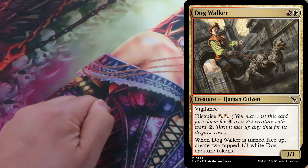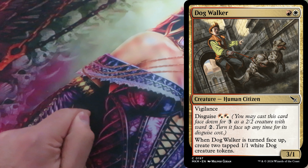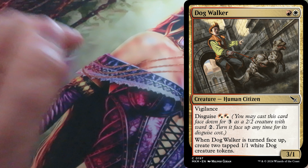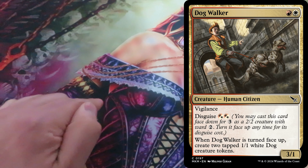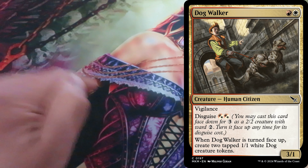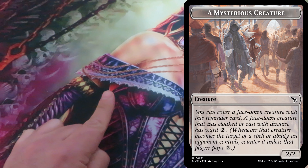Disguise is a keyword ability introduced as a set mechanic in Murders at Karlov Manor. It allows the player to pay 3 generic mana to cast a card with the ability face down as a 2/2, colorless, typeless creature with Ward 2. Disguise is an upgraded variant of Morph. Most of the rules of Morph are the same for Disguise. It is cast for 3 generic mana but its mana value is still 0 both on the stack and on the battlefield. A Disguise creature has no name nor creature types. It has Ward 2 and no other abilities.